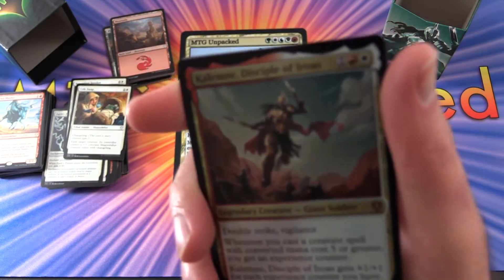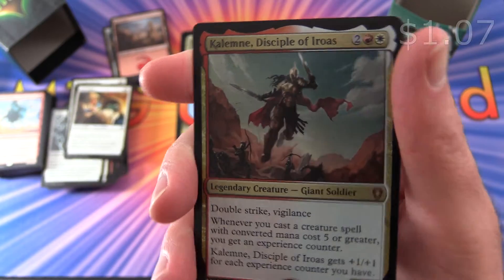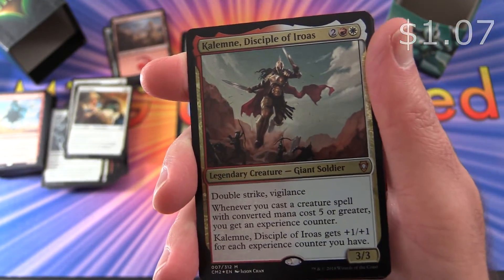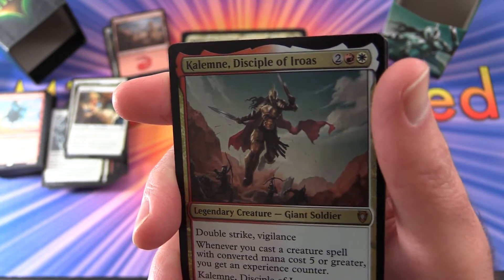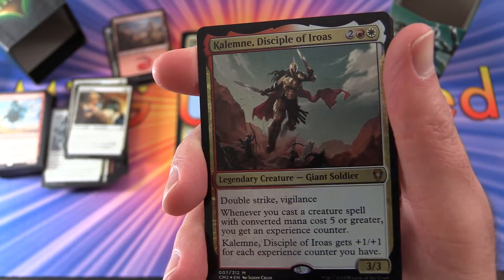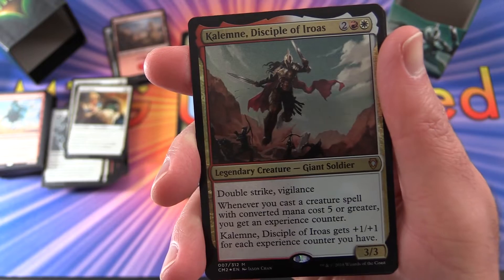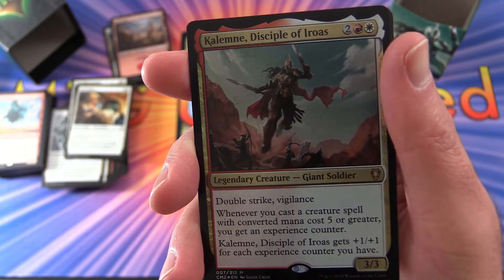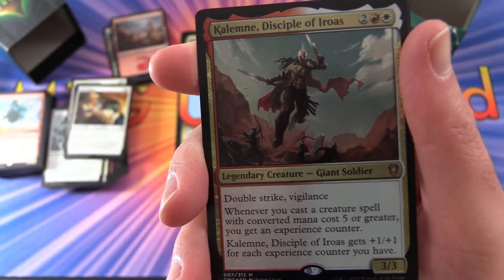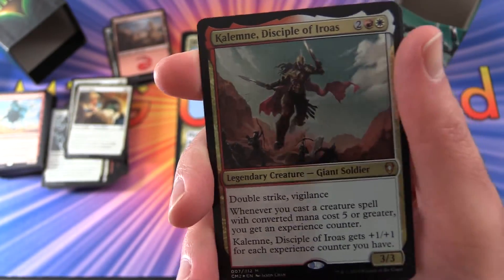So who do we have here? We have a nice foil mythic - this is Kalemne, Disciple of Iroas. Legendary creature, Giant Soldier, 3/3 for 4 mana with double strike and vigilance. Whenever you cast a creature spell with converted mana cost 5 or greater, you get an experience counter. Kalemne gets +1/+1 for each experience counter you have. So I'm betting there's going to be a whole bunch of larger creatures here.